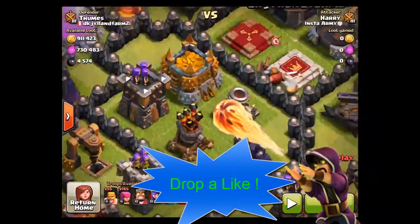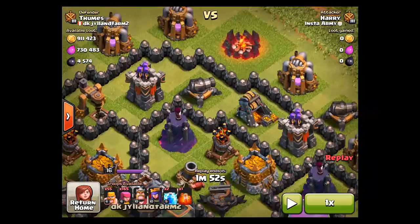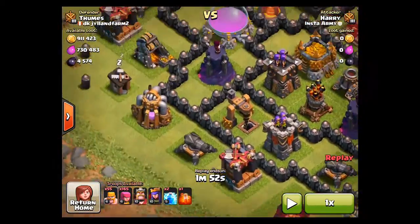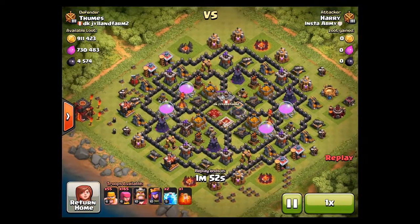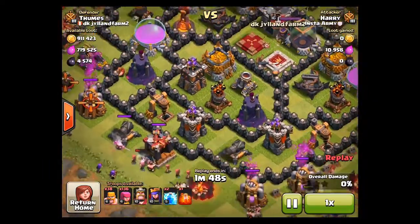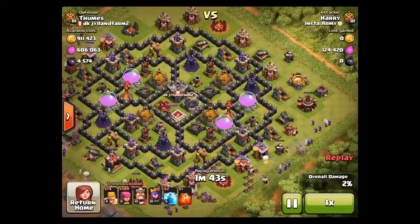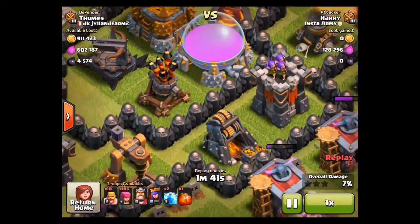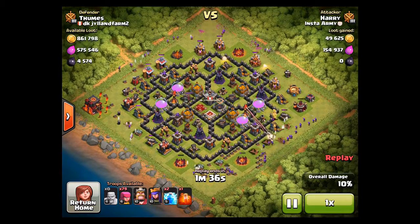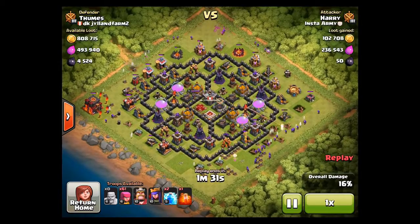The first raid: look at this — 911,000 gold, 730,000 elixir, and 4,500 dark elixir. I used my usual barge attack strategy to farm, which really helped with my heroes. You can see the gold mines are full, the storages are about half full, and the collectors are semi-full. It's a farming base.